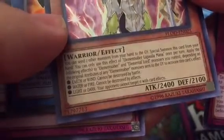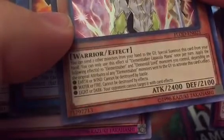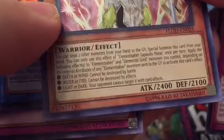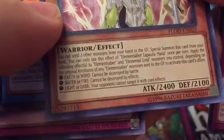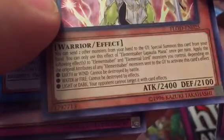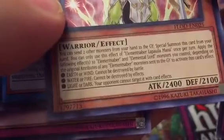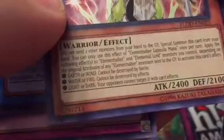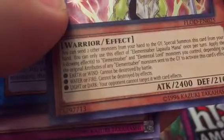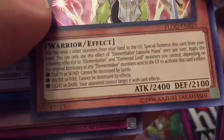Apply the following effects to Elemental Saber and Elemental Lord monsters you control, depending on the original attribute of any Elemental Saber monster sent to the graveyard to activate this card's effect. Earth and Wind cannot be destroyed by battle; Water and Fire cannot be destroyed by effects; Light and Dark — your opponent's Light or Dark...